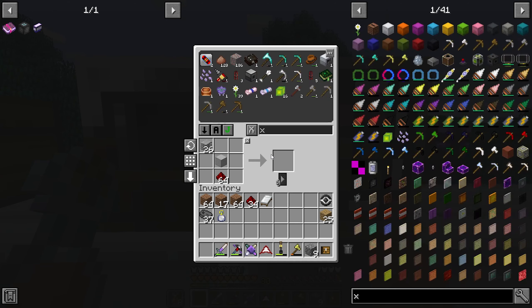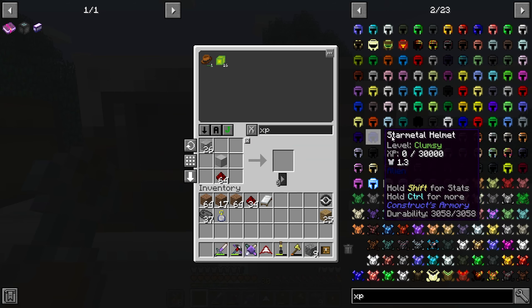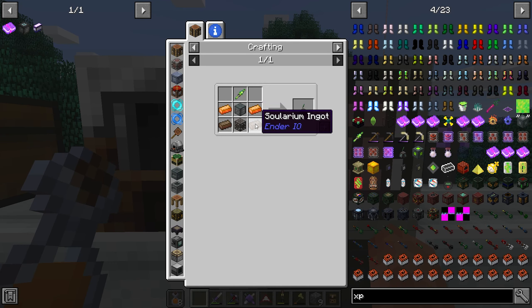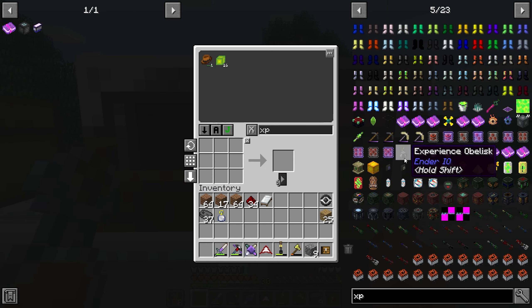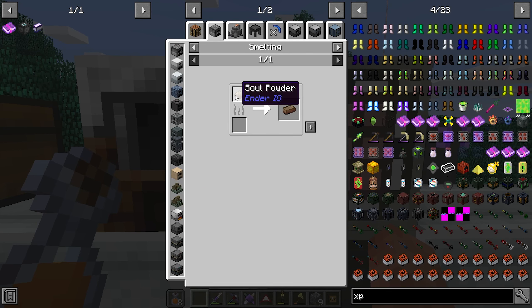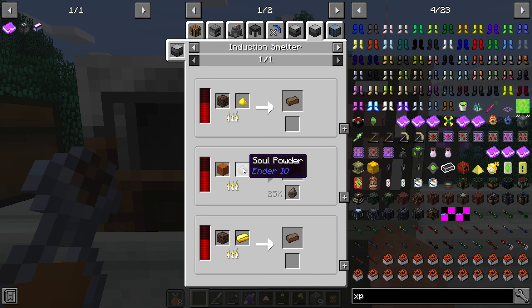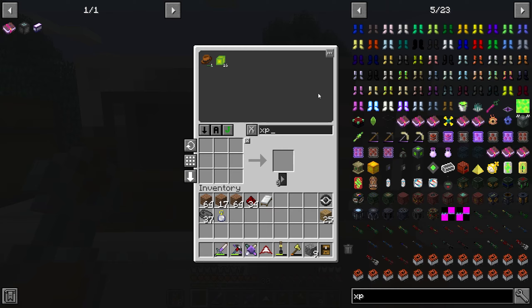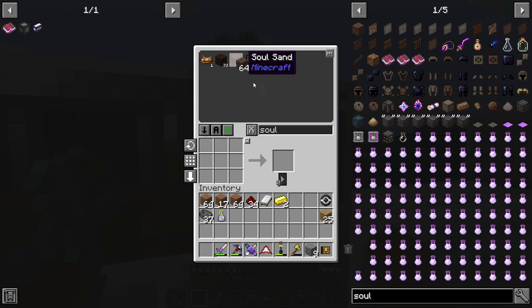Let's search for an XP altar. There it is — experience obelisk. I just don't have solarium. How do we make solarium? Soul powder in the arc furnace is gold and soul sand. So white sand and soul powder — gold and soul sand is what we need. Of course it needs gold, the one thing I don't have. Let me make two of those and two soul sand.